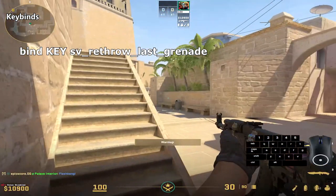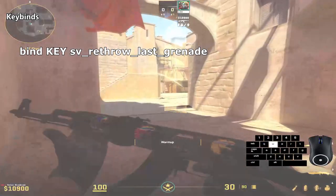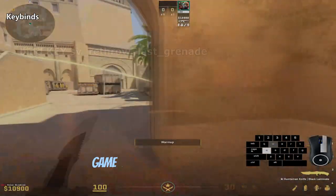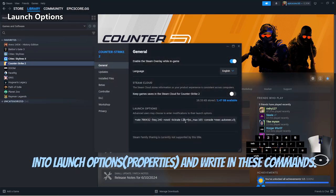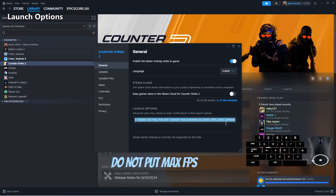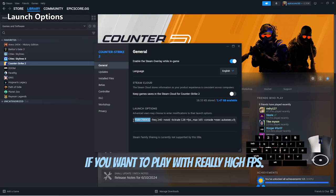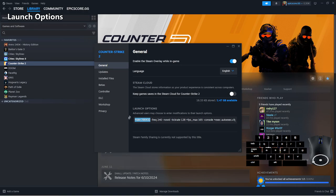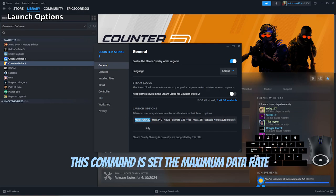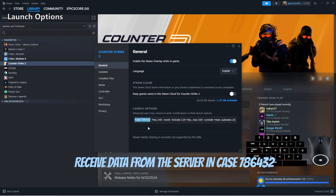In practice mode, everything is found in the information section below the video. For example, game launch properties — go into launch options and write in these commands. Do not put max fps on zero; I believe it gives some input lag. It is better to have it on a fixed higher number if you want to play with really high fps. Plus rate is very important — it is basically bandwidth rate. This command is set to the maximum data rate in bytes per second at which your game client can receive data from the server, in this case 786432.